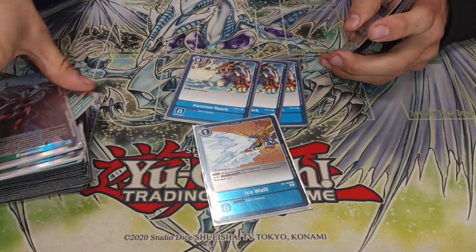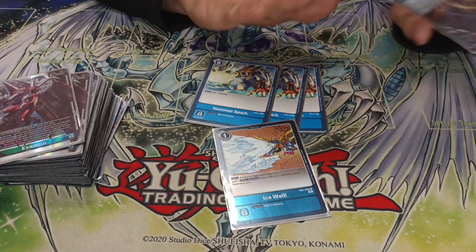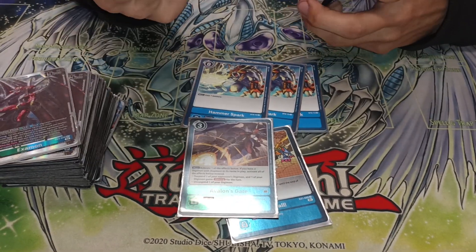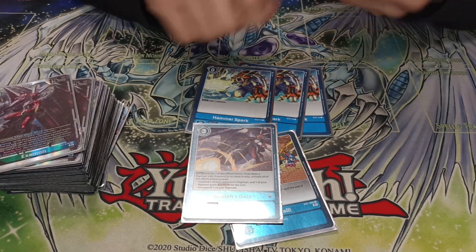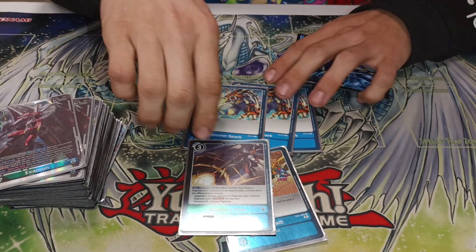Ice Wall is really disgusting with Slayer Dramon where you have to make him attack — it is ignorant. Then we have one Avalon's Gate. I mostly play it just so I can unsuspend Examon if I need to while trying to swing for game, or just passing turn because I know I don't have game right there.